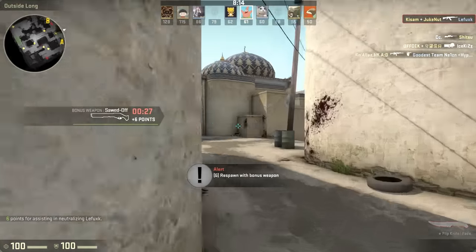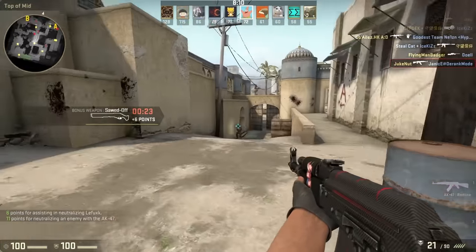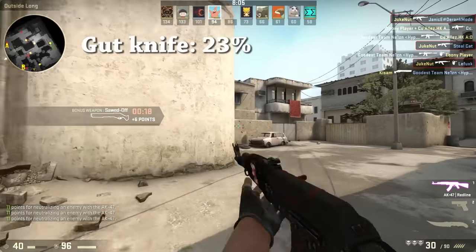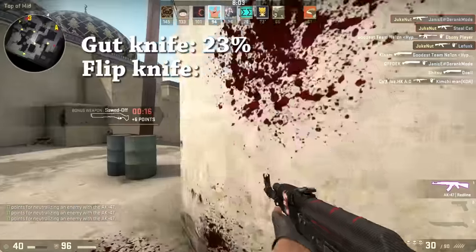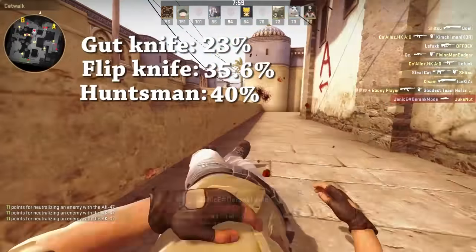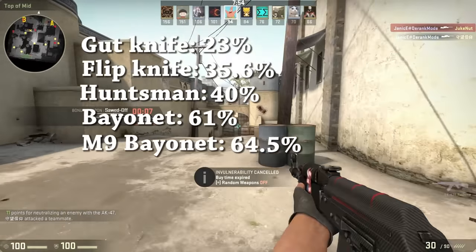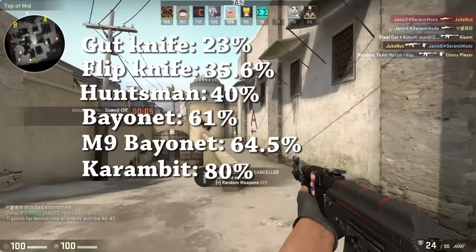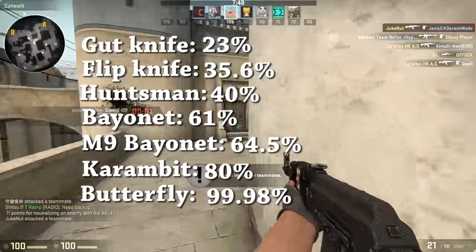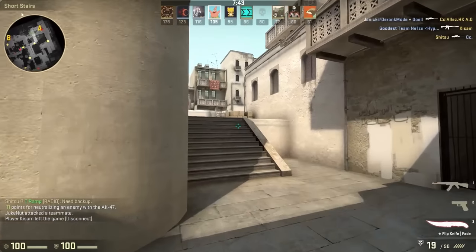The final experiment is pretty much expected. In my studies, you are more likely to switch to your knife if you have a special knife. The percentages are as follows: Guard knife, 23% more likely; Flip knife, 35.6%; Huntsman knife, 40%; Bayonet, 61%; M9 Bayonet, 64.5%; Karambit, 80%; and finally, butterfly knife, 99.98%. These statistics are fairly accurate — trust me, I tried some of them myself.